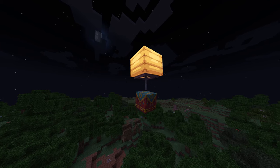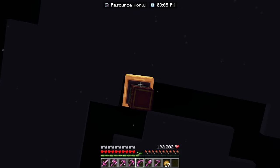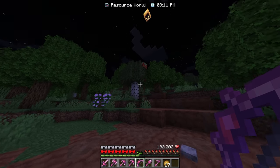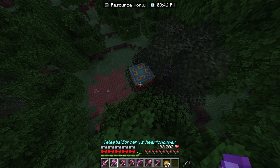Another way you can get red envelopes is by shooting down special Lunar Lanterns at night. The best way to find them is to walk east in the resource world. They drop a crate that you have to break, and unlike Jade Rabbits, you usually get one to four red envelopes from a single crate.